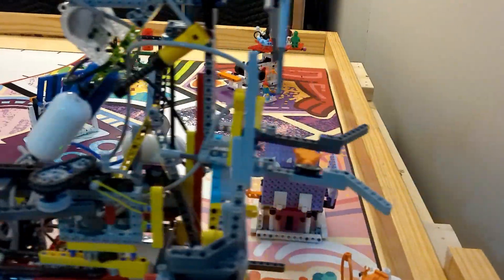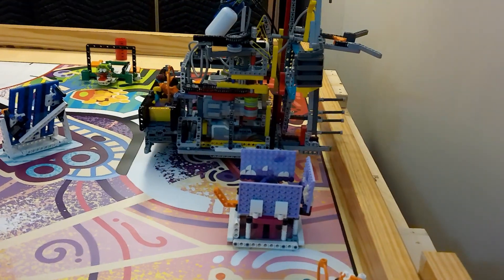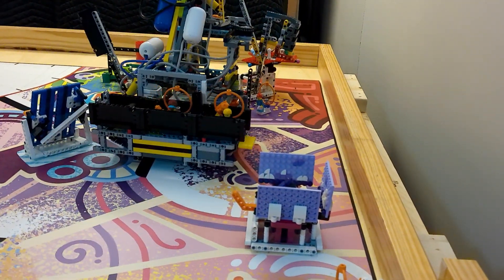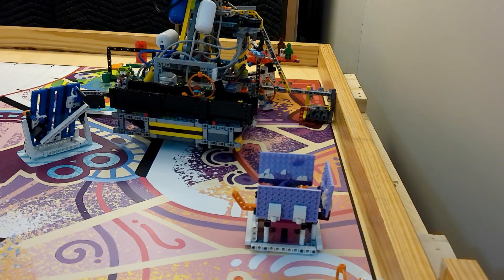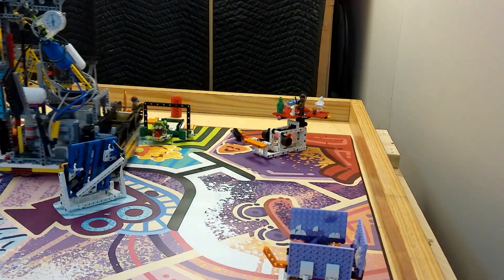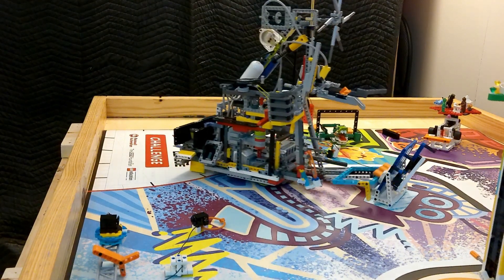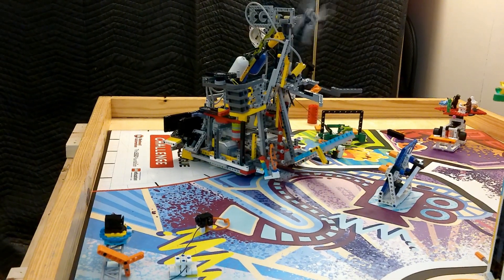The robot will use this conveyor belt mechanism to deliver experts and audience members along its path. It also uses some spears to pick up Sam the stage manager using those pneumatic arms we talked about earlier. The robot will also back into the theater scene change to score it, using just the back of the robot. On the final part of this robot run, the robot will use a plate that will flop down, and this will be used to score the sound mixer.